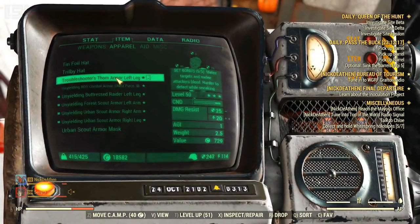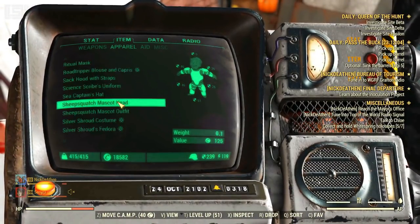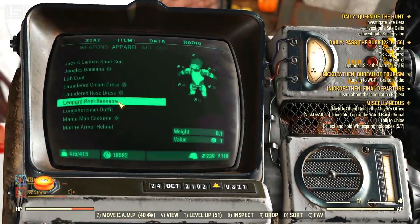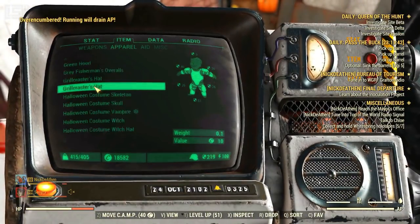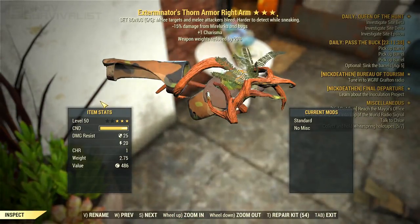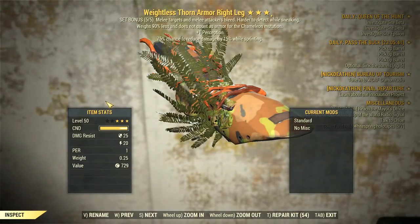Then it's like wrapping Christmas presents — find out what effects you have rolled. I managed to get a vanguard piece and then a bunch of useless stuff, like troubleshooter, hunters, weightless, and exterminator. The last one is quite decent for vault raids, but everything else not so much. I used a full unwielding set, so I'm not about to swap my entire build right now.